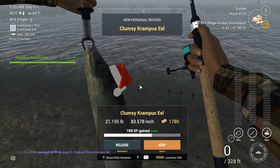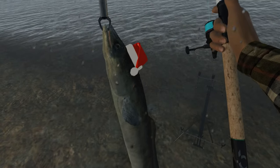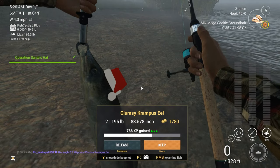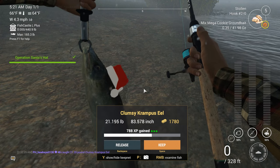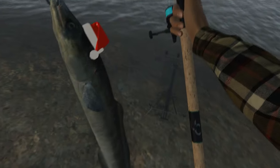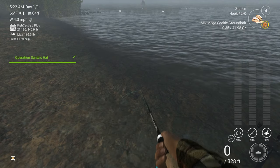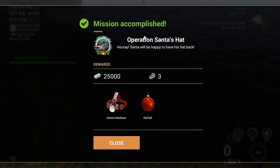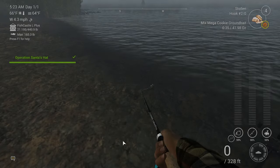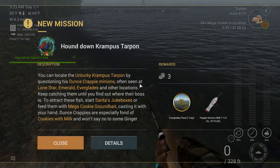There he is guys — look at that face. Only a mother would love that face. He's a big old fella. Clumsy Krampus Eel — 21.195 pounds, 1780 cash. And apparently you can keep him; he is not illegal to keep, so we are going to keep him. Mission accomplished — Operation Santa's Hat. Santa will be happy to have his hat back. 25,000 cash — that paid for the trip. Three gold, this red ball for the tree later on, and Santa's headlamp, placed in my backpack.